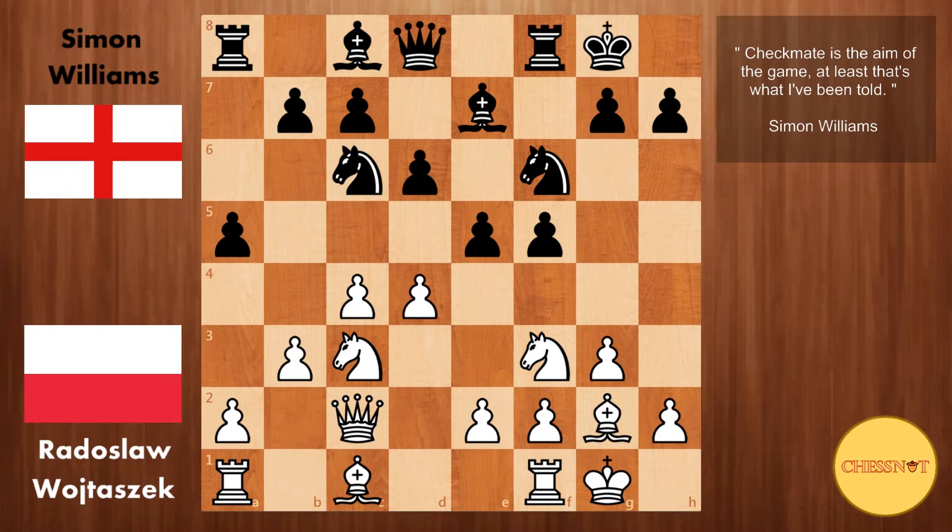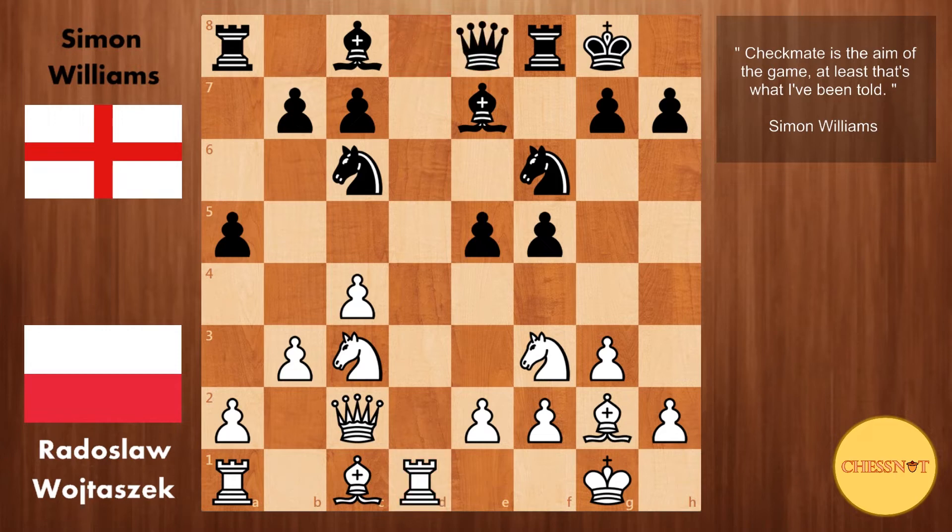The two most commonly played moves for white here are d5 and pawn takes e5. D5 has the drawback of giving black the c5 square, which he can later occupy with his knight. So here we have dxe5 from Wojtaszek, black recaptures, and rook to d1, developing and attacking black's queen. Queen to e8 — this queen can later swing over to the kingside, which is quite a common idea in the Dutch.